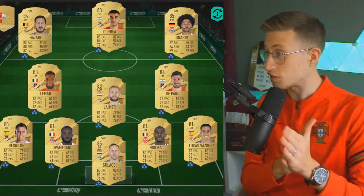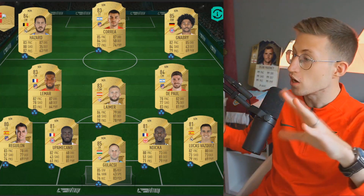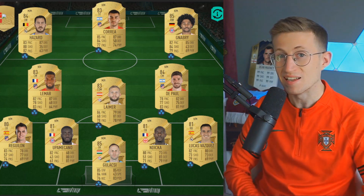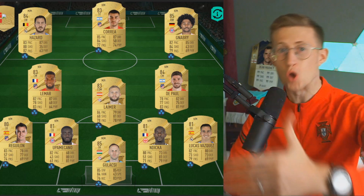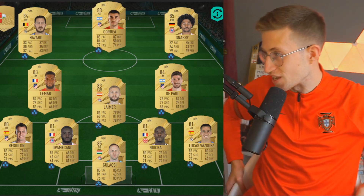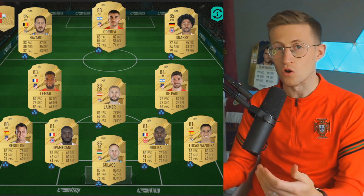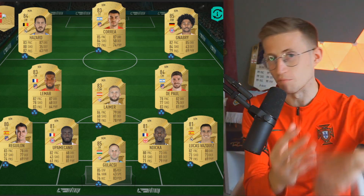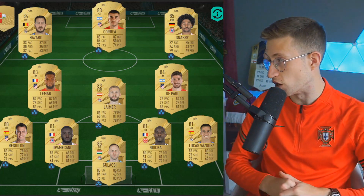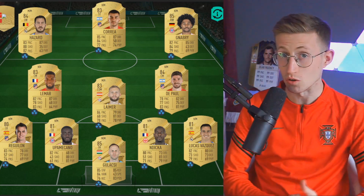This second 100k team is also a great shout because you've got a mixture of players all around the pitch that can do a bit of everything. Le Mans is actually pretty nice in midfield if you want that more attacking, Mezzala-type midfielder. De Paul is literally perfect, and Lehmann as a DM. Hazard, Correa, and Nabry can all shoot, all dribble, and all have good pace. If you want an attack with more passing-minded players, this could be for you, with a very balanced back line — other than maybe Lucas Vazquez, the only slight weak link. For 100k, this is a solid team.